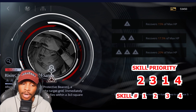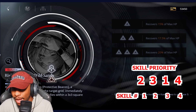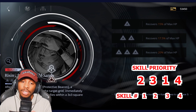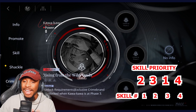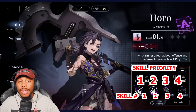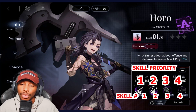I do have a video up for Kawakawa so check that out. When he gets his first shackle, he gives himself a protective beacon too, so you no longer have to cast it on him manually — making him a really solid tank option.